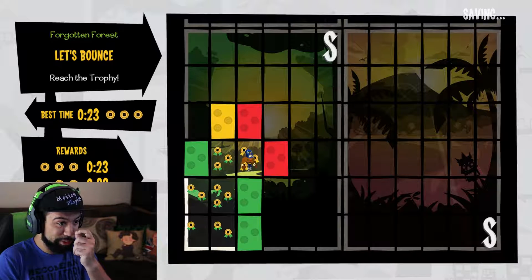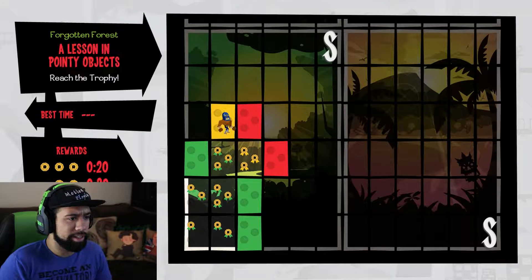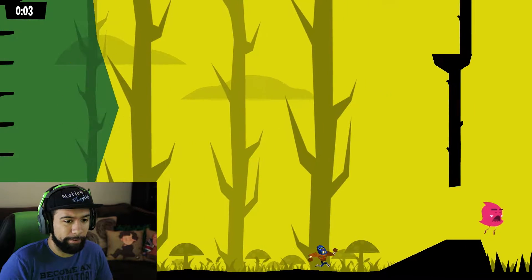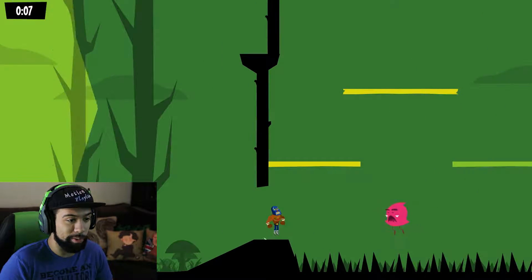I still got the three coins for it. Oh no, what's the red one? 'A Lesson in Pointy Objects' — that sounds really really bad but we're gonna go anyway. Okay, let's see what happens here. Oh wow. It's going to be one of those.